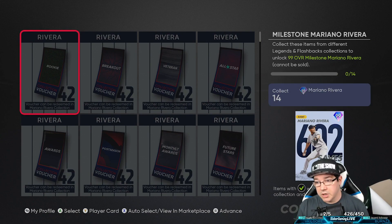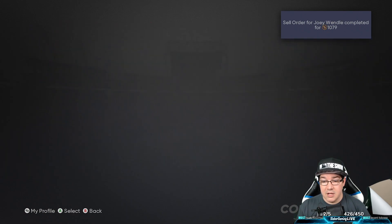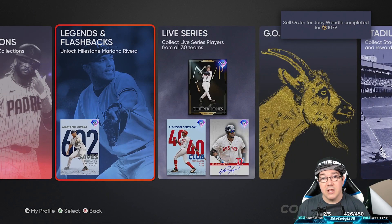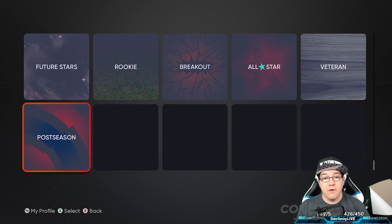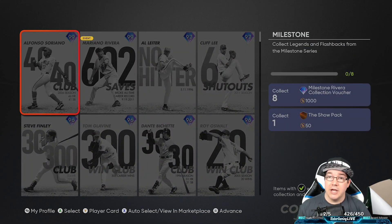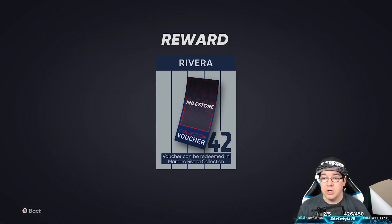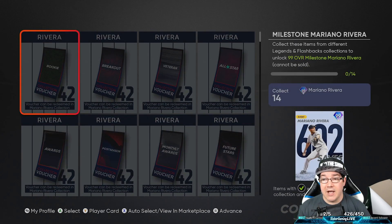The first thing is going to be the rookie cards. What you need to do this is a voucher that can redeem the Mariano Rivera collection — all of these are vouchers. This is where you come to grab the vouchers to get the Rivera. To get the voucher, you're going to pop out to this screen. Go to collections, flashbacks, and legends. Once you're in here, you're going to have all of these to select from. Jump into whatever voucher you need to get — say it's milestone. Over on the right side, you're going to see that you need to collect eight to get the milestone Rivera collection voucher. Once you get eight of them, you're going to collect this milestone voucher right here and get that reward. Then you're going to go over to Rivera and find the voucher itself once you've got it.